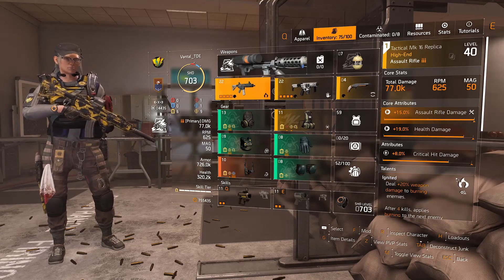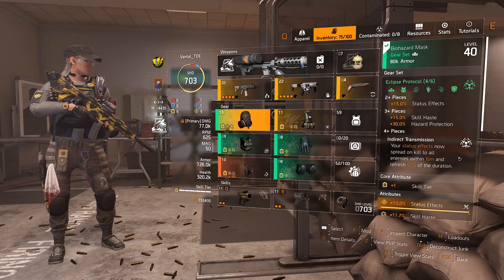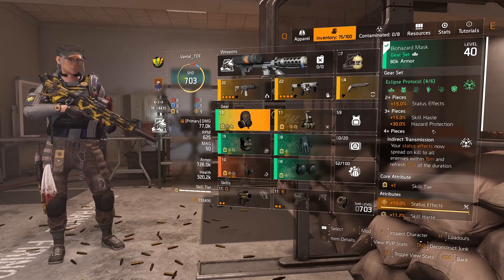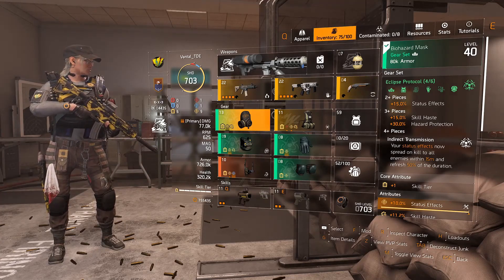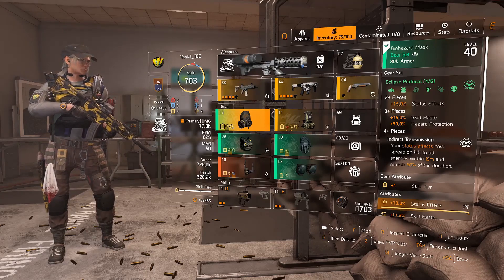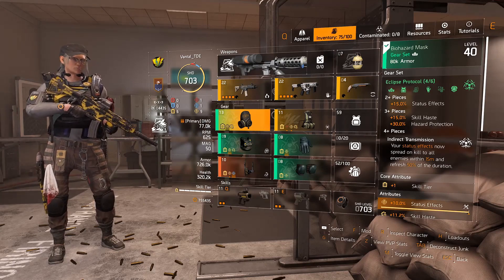As you can see from my gear pieces, I'm using four pieces of the new Eclipse Protocol. The two-piece bonus gives you plus 50% status effects, the three-piece gives another plus 15% skill haste and 30% hazard protection, and the four-piece — which makes this build fantastic — is that your status effects now spread on kill to all enemies within 15 meters and refresh 50% of your duration. So the fire just spreads further and further.